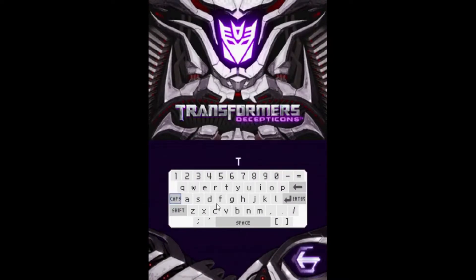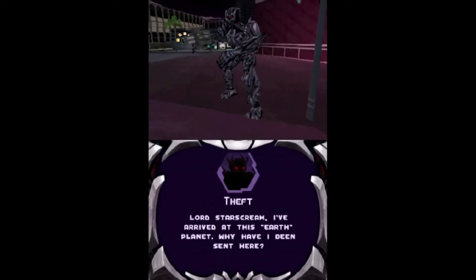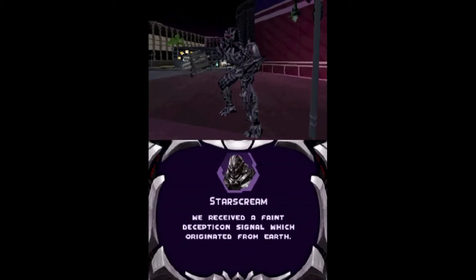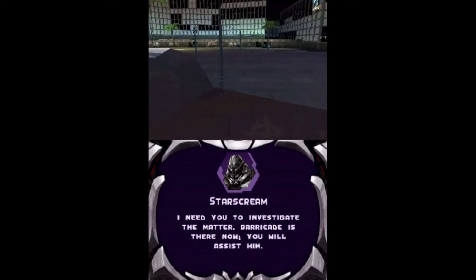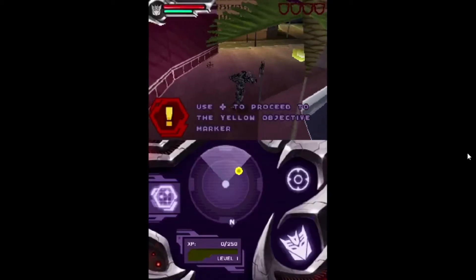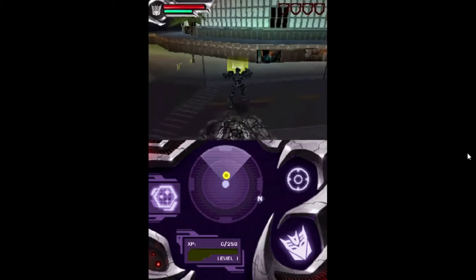First we have to name our character in the same fashion as the Autobots version. After thinking for a couple of seconds, I went with the name Theft. Our game starts with Theft landing on Earth in the same area Steel landed on in the Autobots version, Vegas. We learn that Theft is under the direct command of Starscream, the Dorito-shaped Transformer who orders Theft to assist Barricade in investigating a Decepticon signal originating from Earth. When you're allowed to move around, you'll see it's the exact same thing as the Autobots version in terms of mission structure.